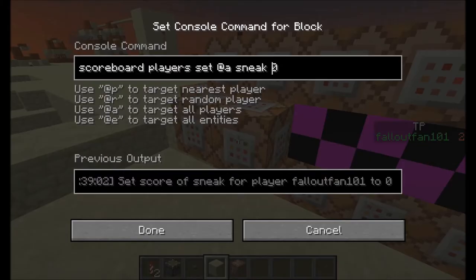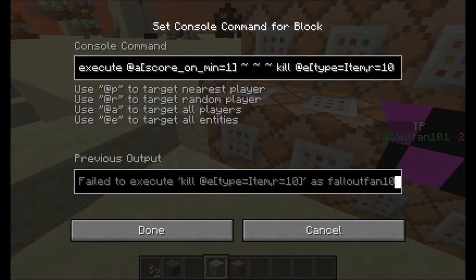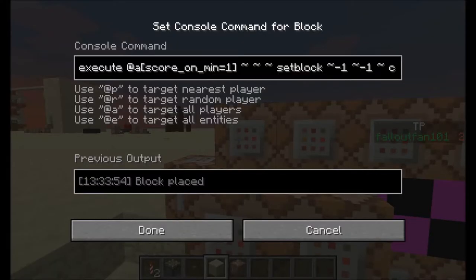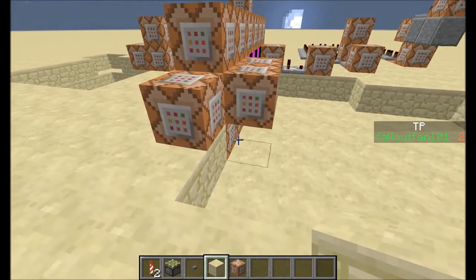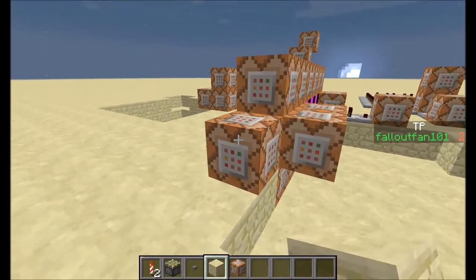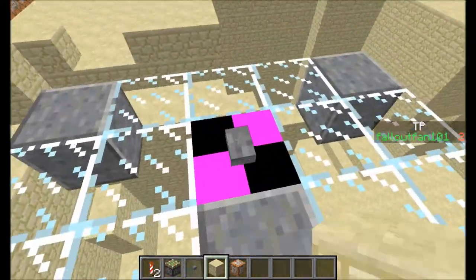This one will give every player a sneak score of zero. This — everybody who has an on score of at least one — kill every item in a radius of ten of them. This sets the on command block. It sets a command block with an ID of ten. The one down there will set the buttons — these just set both the buttons. They're button five.